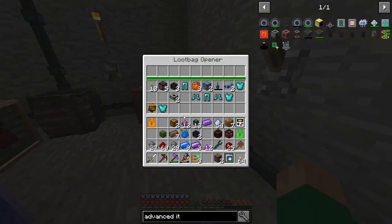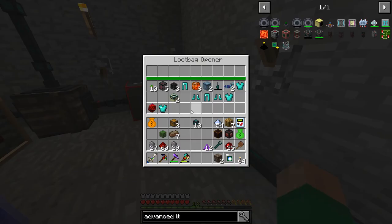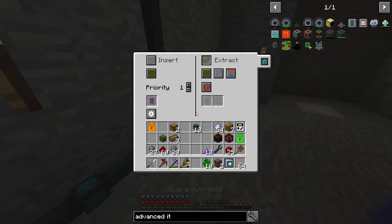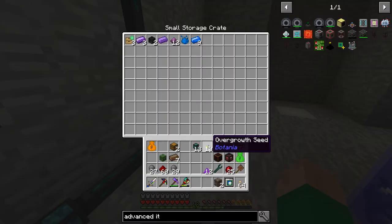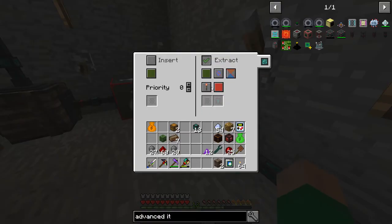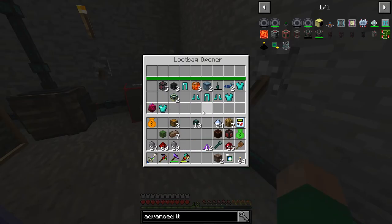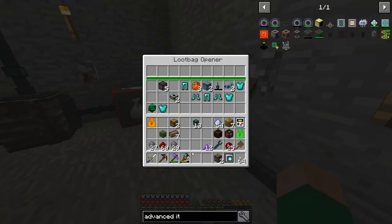This is going to involve me sitting here and looking at what comes out, and moving the items we want into this crate. This crate will eventually be replaced with an ender chest so they'll end up in the storage system. We kind of want overgrowth seeds because we will do some Botania eventually. I can go ahead and turn on the extraction here and anything that was filtered will get moved out. Now there we go — the wither skulls.